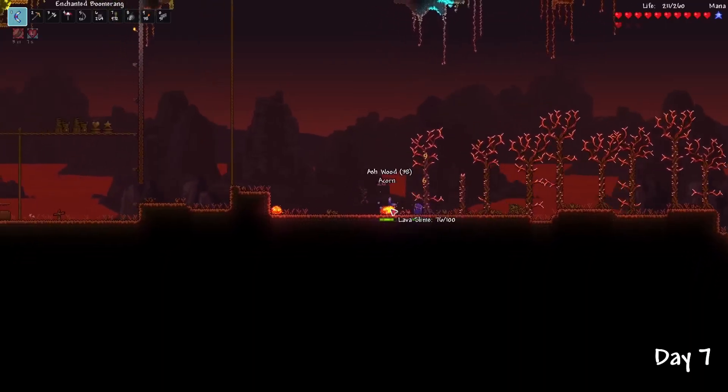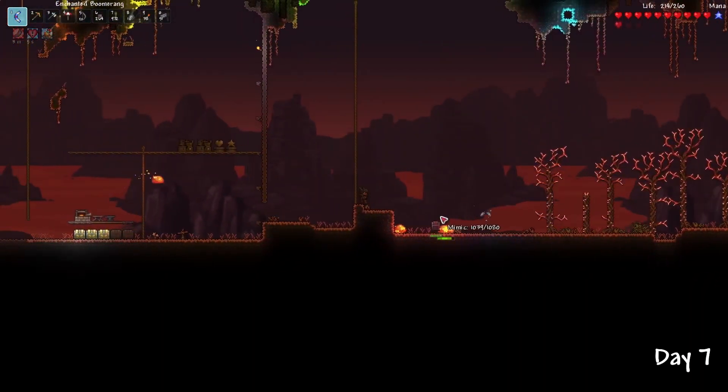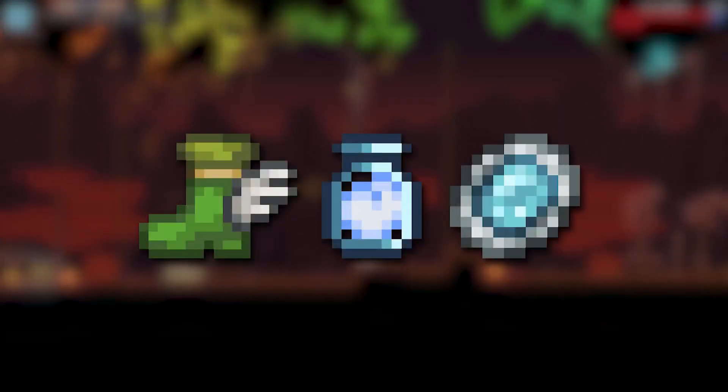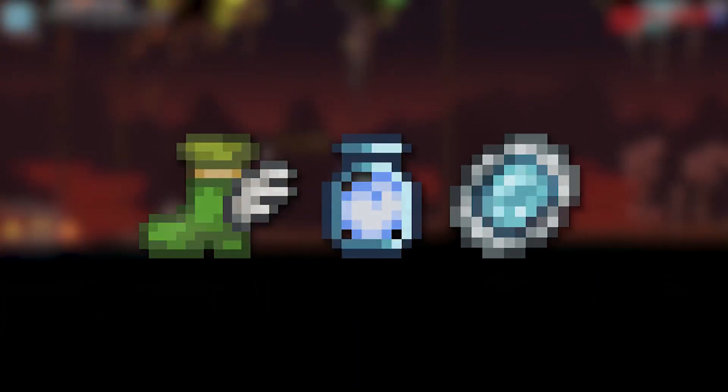I also killed my first Mimic, which was cool. And yes, they spawn in pre-hard mode. Instead of hard mode drops, Mimics in pre-hard mode will drop the basic accessories and items that you would normally expect to find in chests.